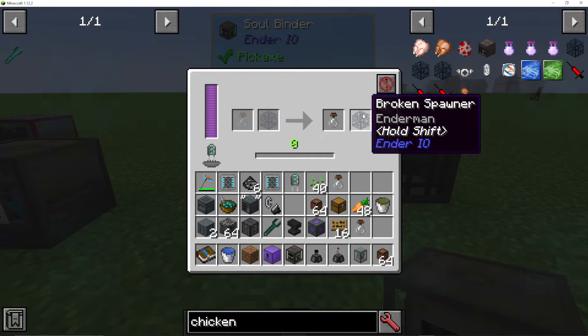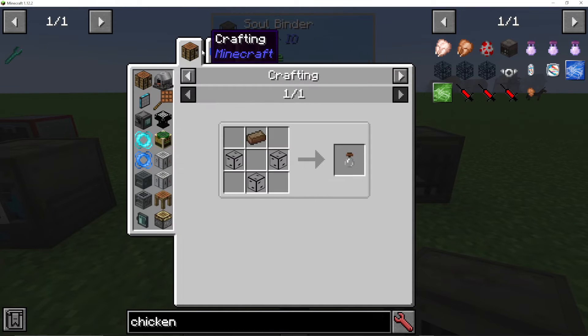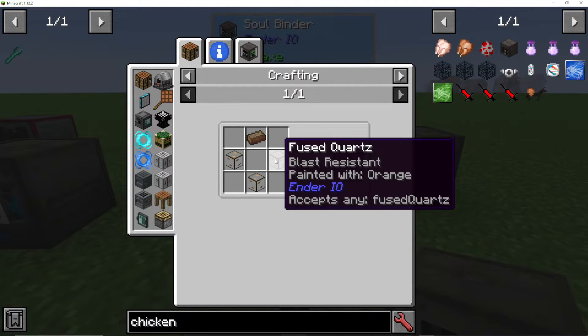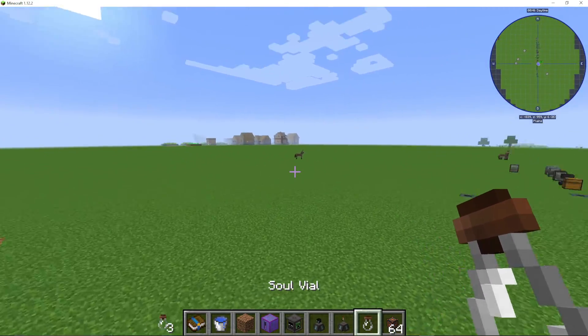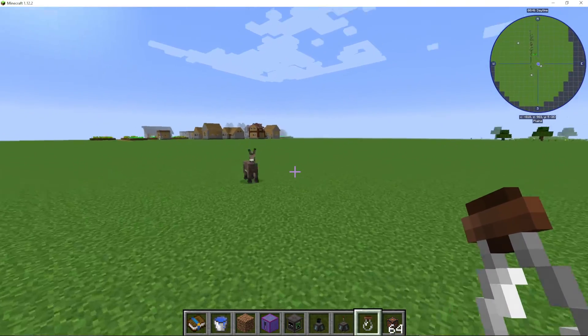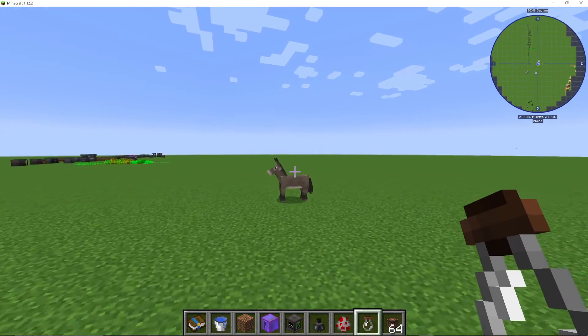The first thing I want to show you is using broken spawners with it. What we can actually do is get a soul vial and a spawner and put them in the left slots. A soul vial is basically made with just some solarium and some fused quartz glass. All you do is go up to an animal with the soul vial and it will capture its soul.